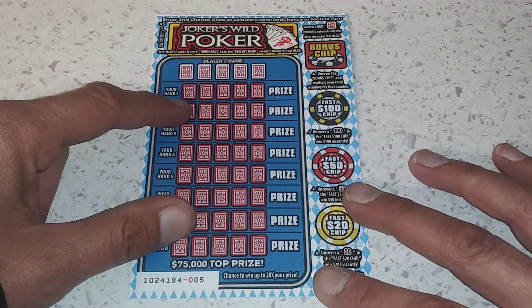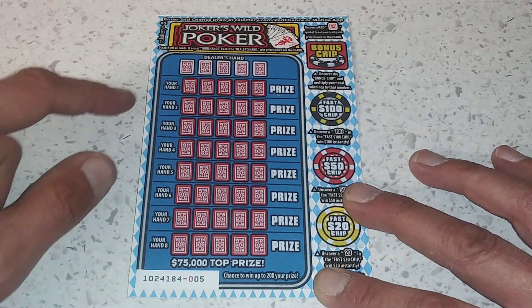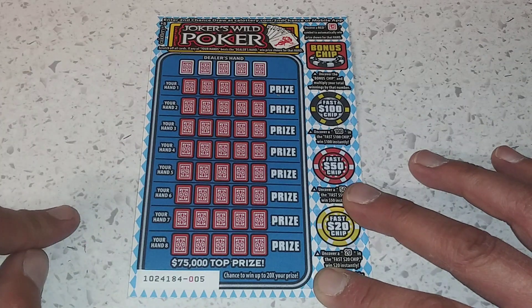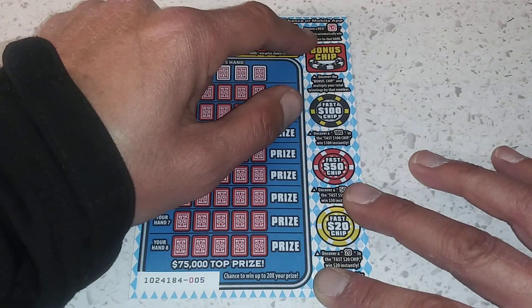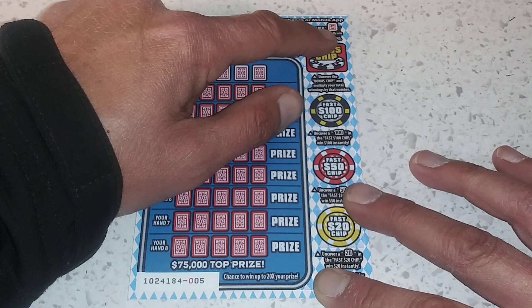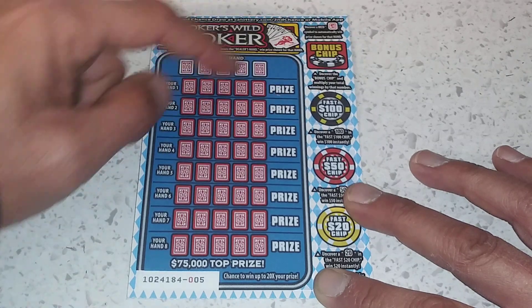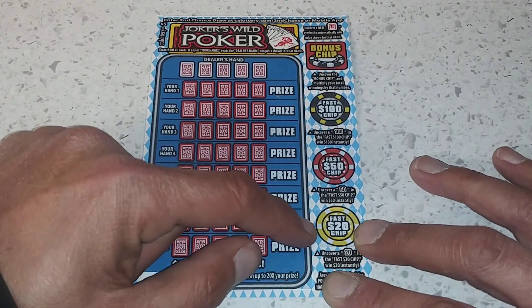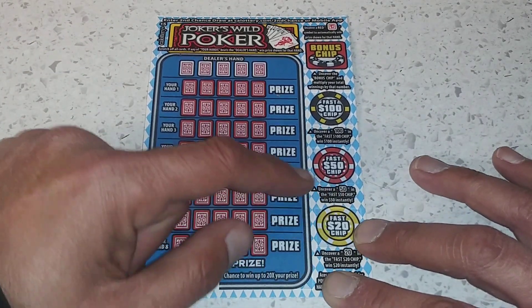What you're doing here is the dealer's hand versus your eight hands. All you got to do is beat the dealer's hand to automatically win. Up here there is a joker — if you do get a joker in hand, that is an auto win. Over here you got your fast chip spot, so if you get 20, that's $20 instantly.